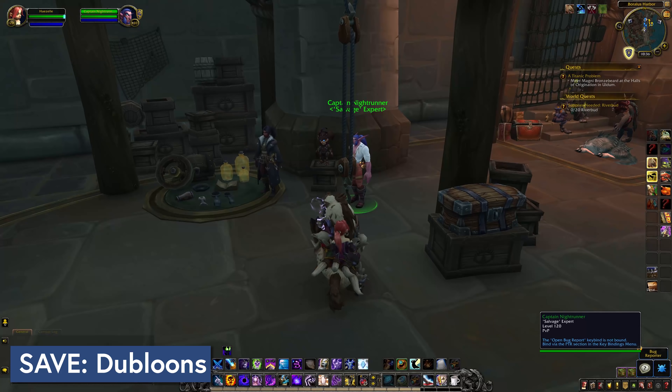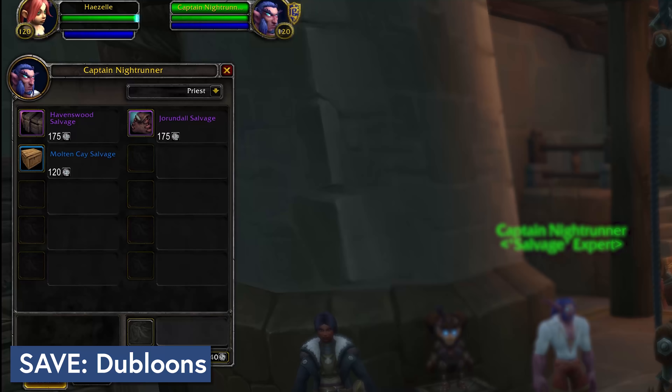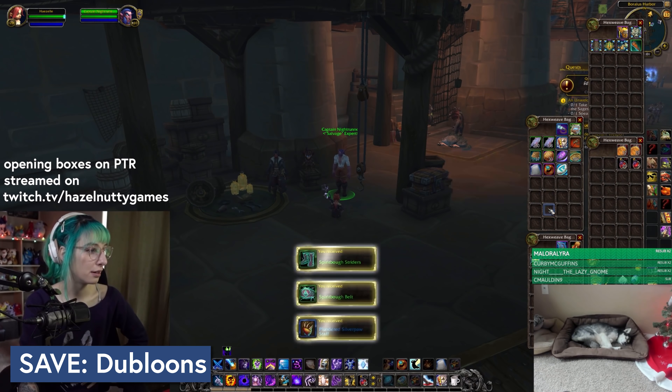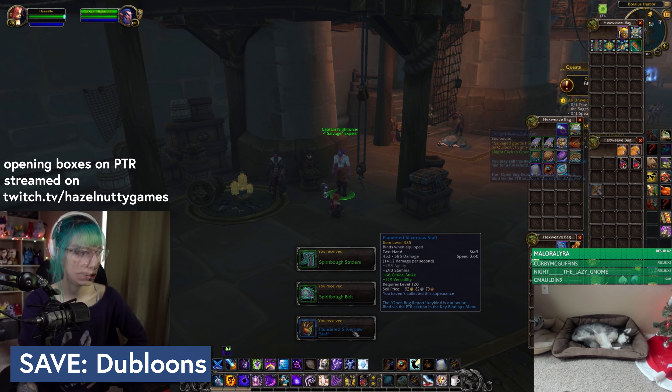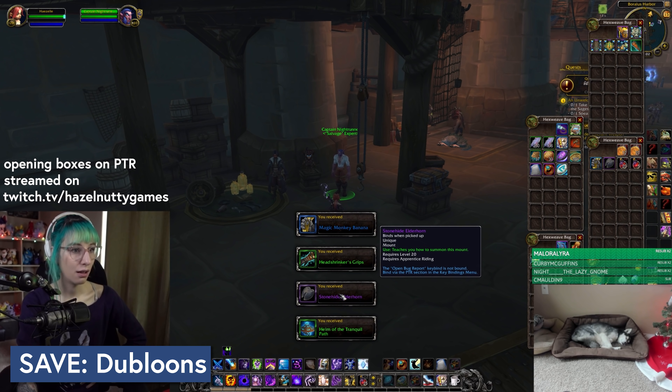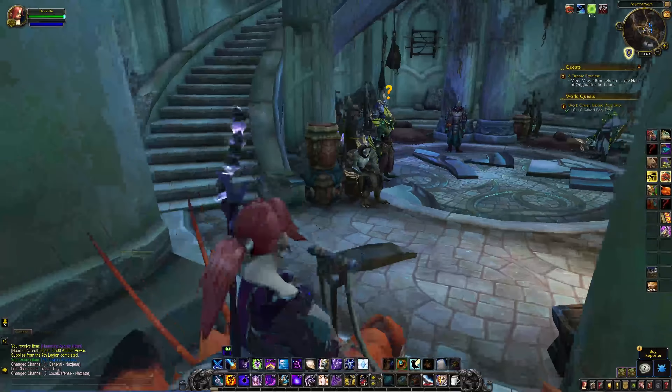Next thing to stock up on is Seafarer's Doubloons from Island Expeditions. In Patch 8.3, they're adding a second doubloon vendor with boxes to buy. Those can contain all of the collectible rewards that drop from islands normally, like the transmog, pets, toys, and mounts. If you've still got your eye on anything from islands that's been eluding you so far, you can stock up on doubloons and try your luck with the boxes after the patch drops.